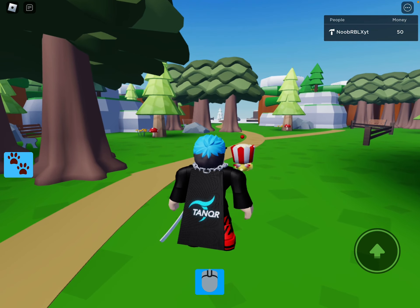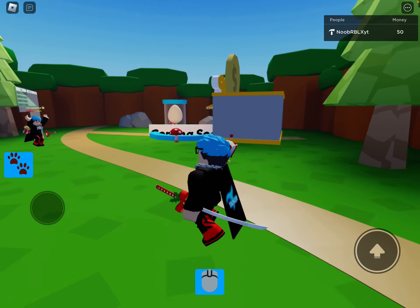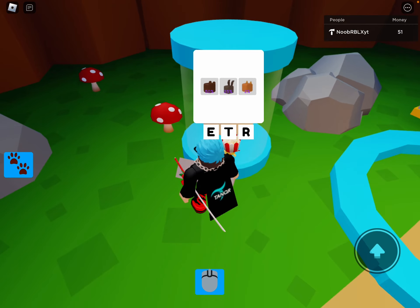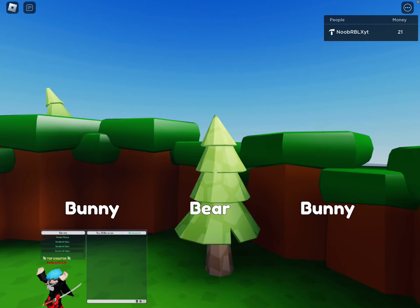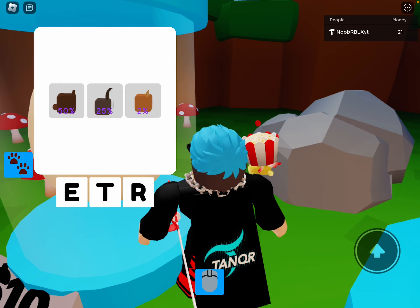Before we get into anything else — you get free 100 coins when you join. I recommend opening three packs. Let's see what we get. I didn't get the fox — the fox is a legendary at 2% chance.